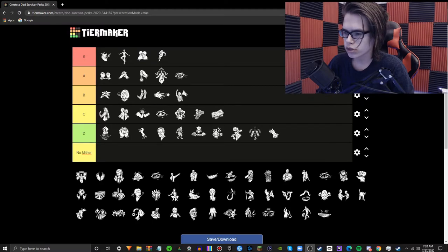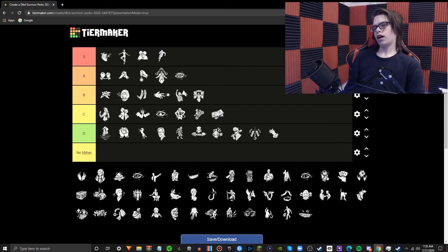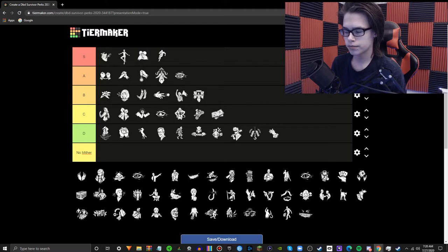Head On — I'll put it in B for now. It's definitely the weakest exhaustion perk, really, only because it triggers Exhaustion. It is the weakest because it's just so gimmicky — too gimmicky. Stunning a killer isn't the biggest deal in the world. It's fun to use and can work sometimes, especially with Quick and Quiet — there's some synergy there. Worth a perk slot? Not quite.